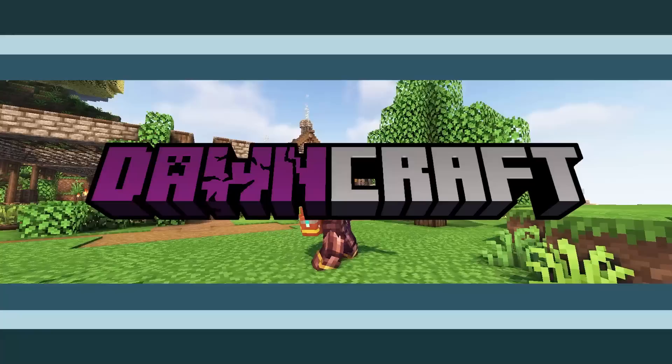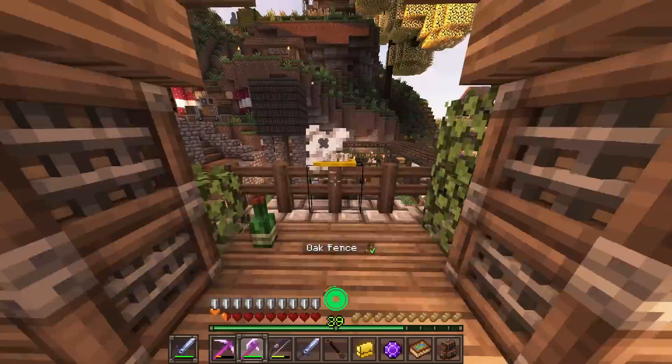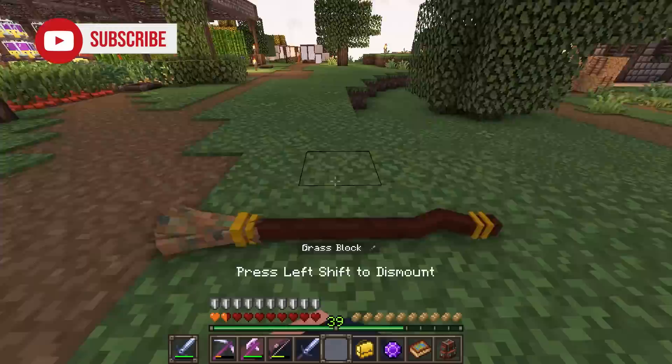I'm Chosen Architect, and this is DawnCraft. So last episode, we ended up getting ourselves a pretty awesome item. The Nimbus 2000, aka the Flying Broomstick, is just such a tremendous item here.